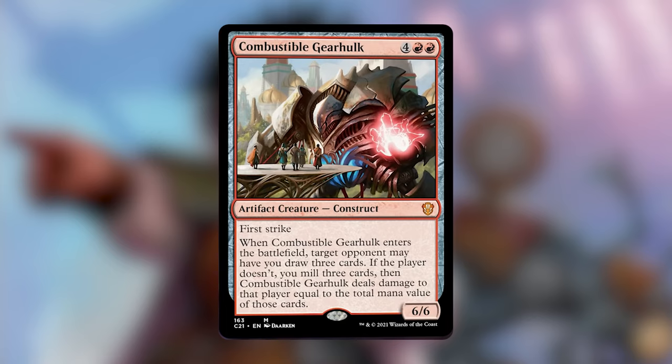Combustible Gearhulk is 4 red-red for a 6/6 Construct with First Strike. When it ETBs, target opponent may have you draw 3 cards — if that player doesn't, put the top 3 cards of your library into your graveyard, then Combustible Gearhulk deals damage to that player equal to the total converted mana cost of those cards. This was probably the hardest card to take out. I can see the argument for keeping it, especially since you can get token copies of it, but I don't think it's good enough to pay 6 mana for token copies.